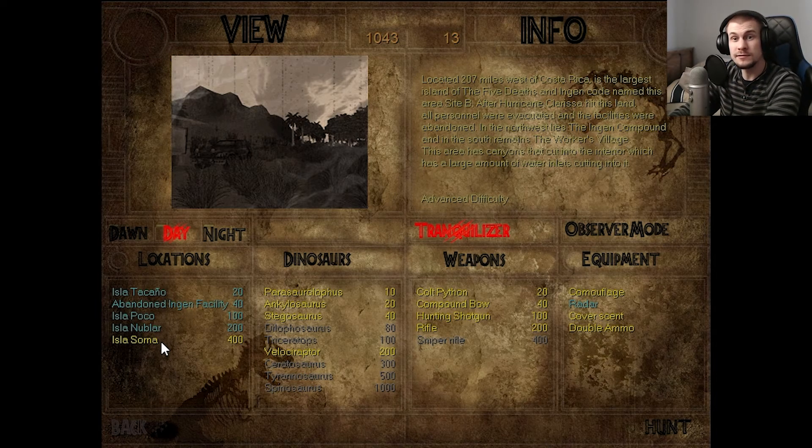We have not been to this map before. Let's give ourselves a little rundown here, shall we? Located 207 miles west of Costa Rica, it is the largest island of the Five Deaths — InGen code named this area Site B. After Hurricane Clarissa hit this land, all personnel were evacuated and the facilities were abandoned. In the northwest lies the InGen compound, and the south remains the worker's village.